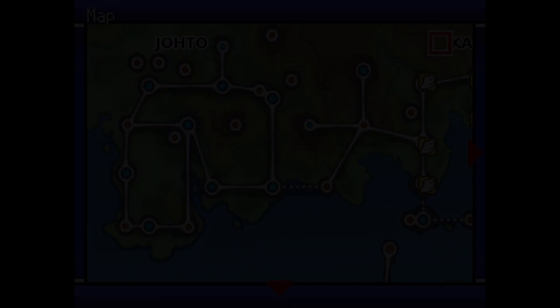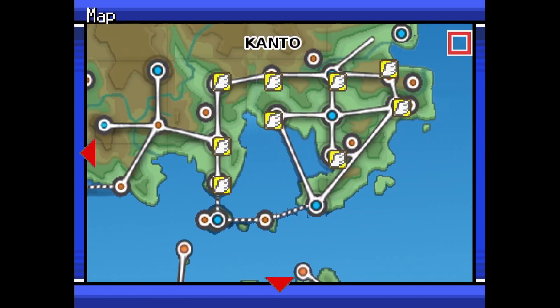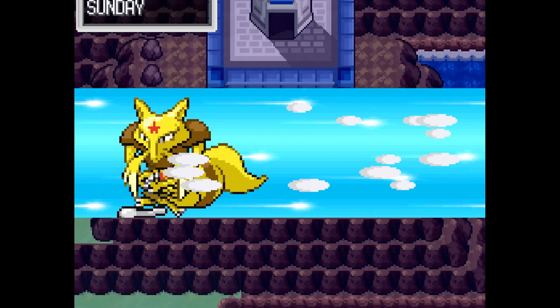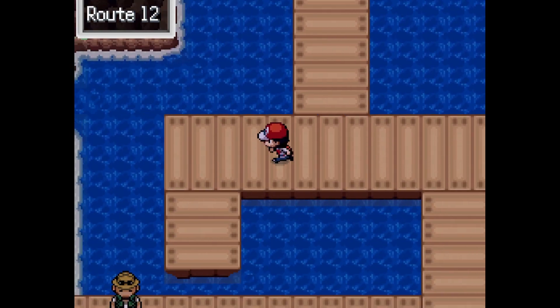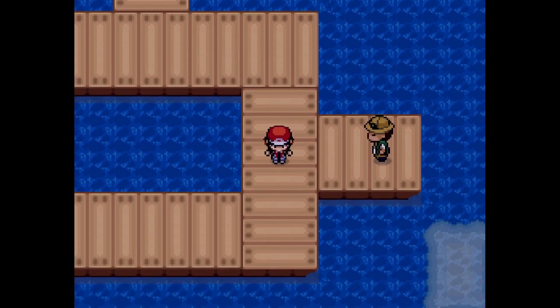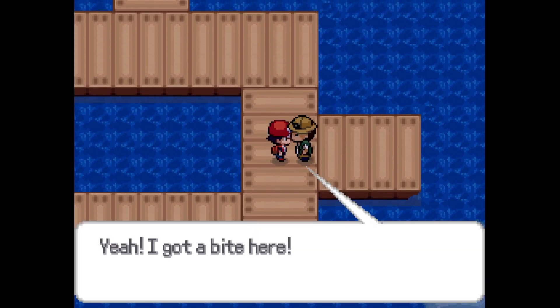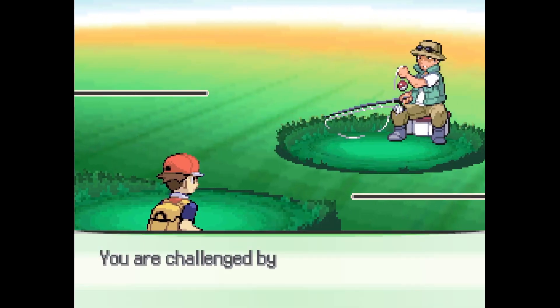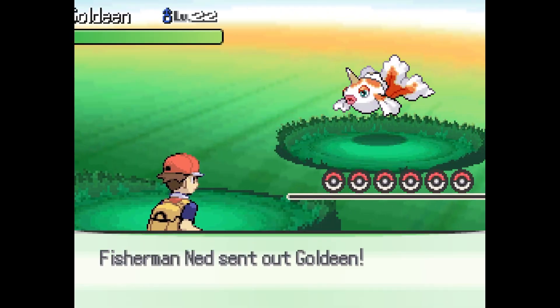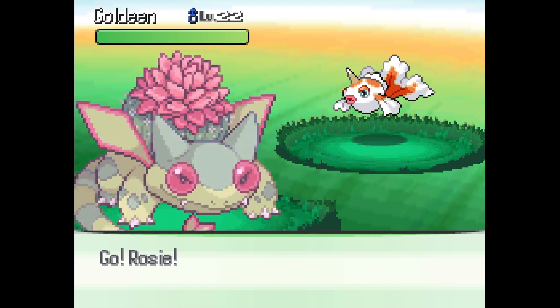Let's teleport to the next location - I believe it's back to Lavender Town because that's where Snorlax is. Actually, Route 12 is correct. Looks like we're back to water types.